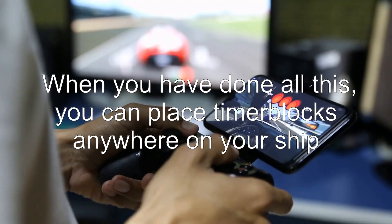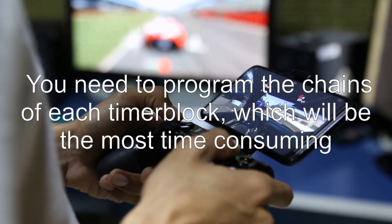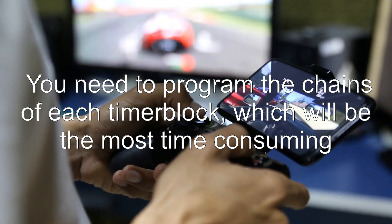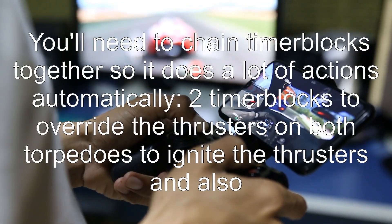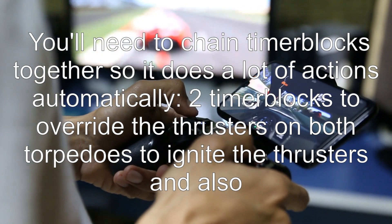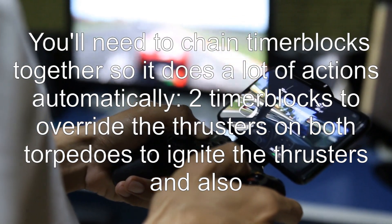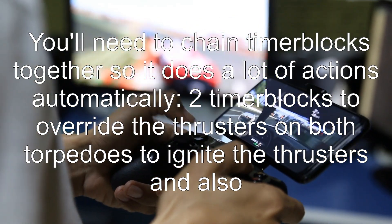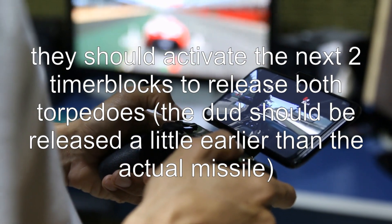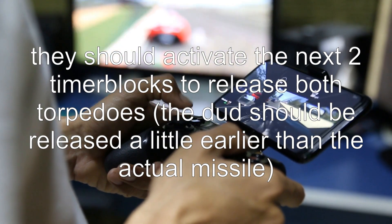When you have done all this, you can place timer blocks anywhere on your ship. You need to program the chains of each timer block, which will be the most time-consuming part. You'll need to chain timer blocks together so it does a lot of actions automatically — two timer blocks to override the thrusters on both torpedoes to ignite them, and also to activate the next two timer blocks to release both torpedoes. The dud should be released a little earlier than the actual missile.